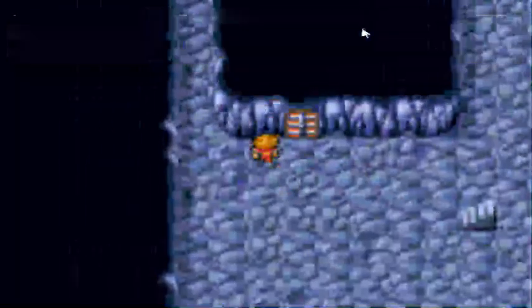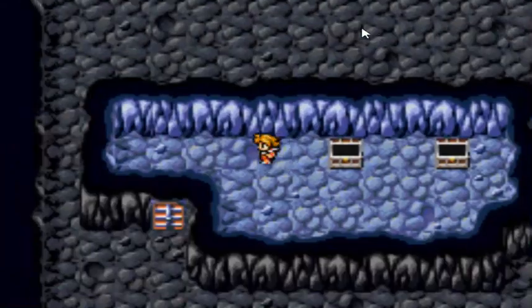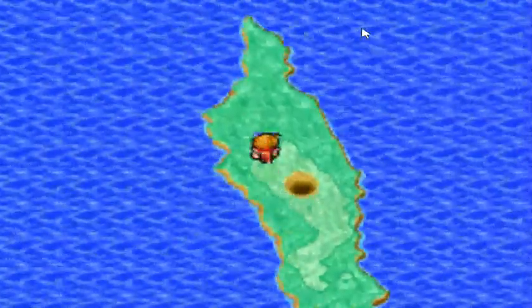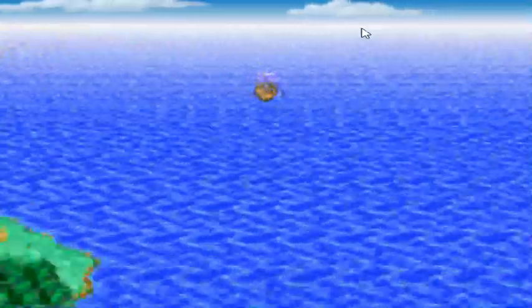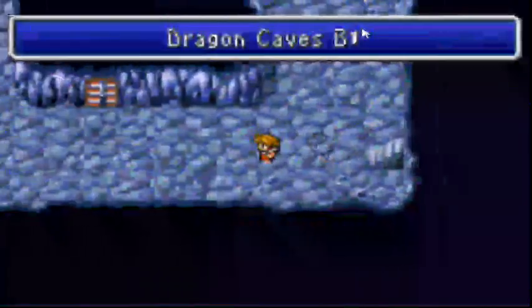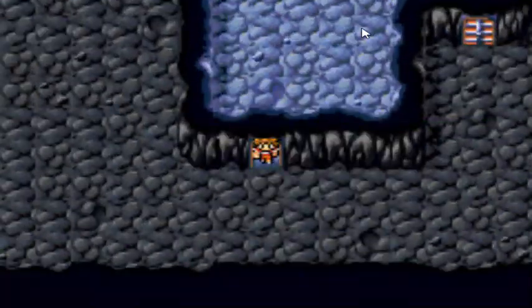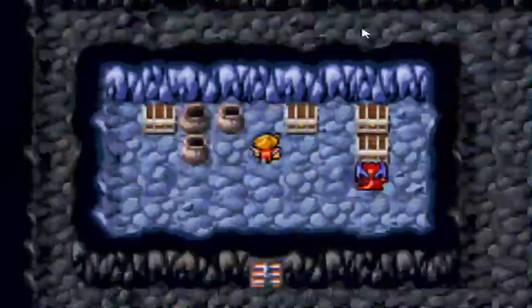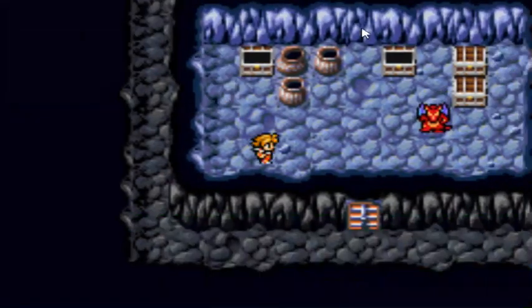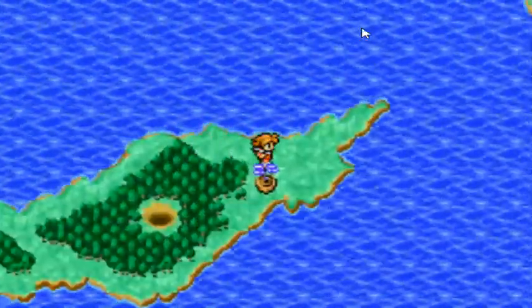That's another one of the places we'll be coming back to later. Searching through the islands — tent, dry ether, gold needle. Yeah, like I said, now that we have free roam on the airship there's a lot of stuff you can do right now.